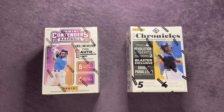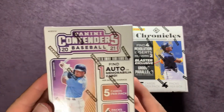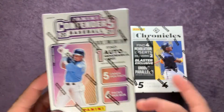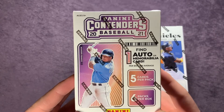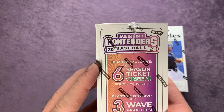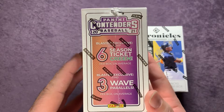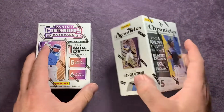Welcome back everyone to another video here on Northwest Rips. Tonight is our Friday Night Fights episode and we're going to open up these two blaster boxes and put them up against each other. On the left here we have Panini Contenders 2021 — this is a newer product. Both are find-one auto or memorabilia card per box on average, with 30 cards total: five cards per pack, six packs per box. Blaster exclusive includes six season ticket greens per box on average and three wave parallels.